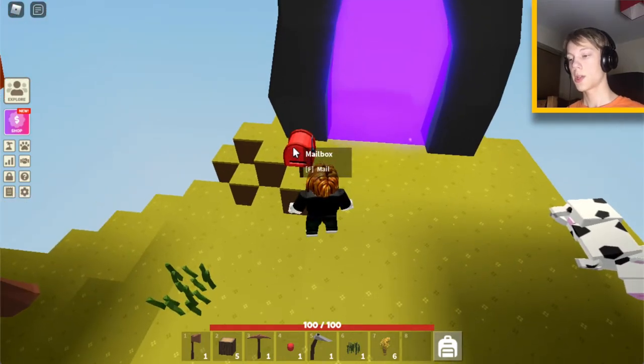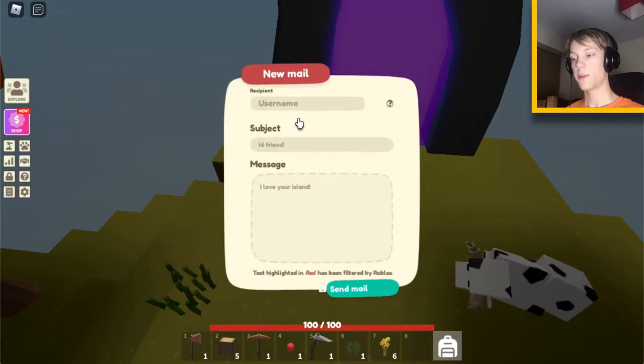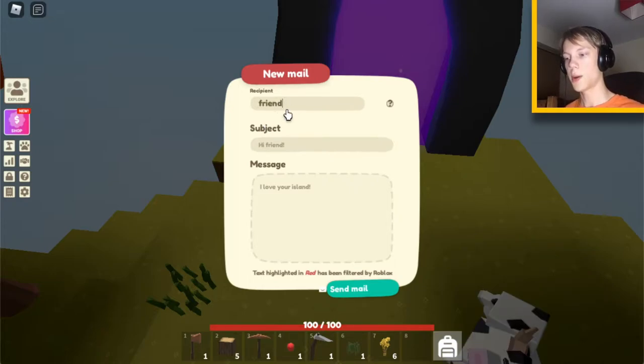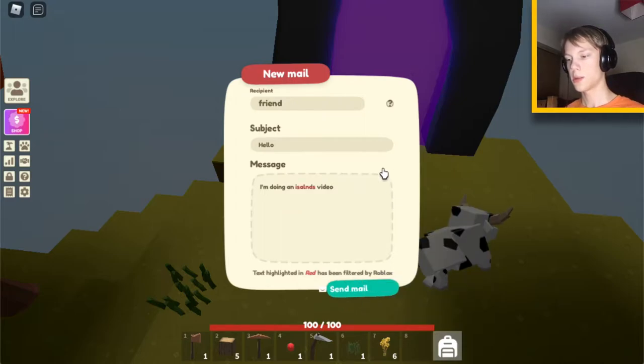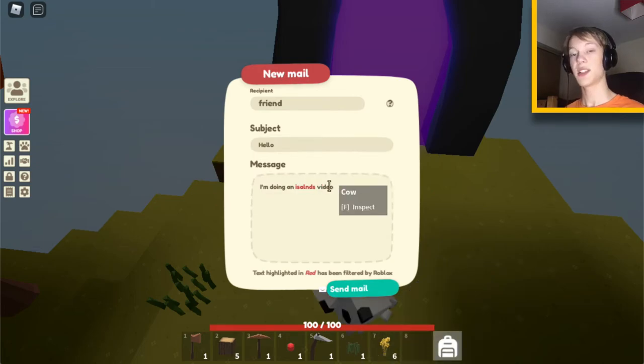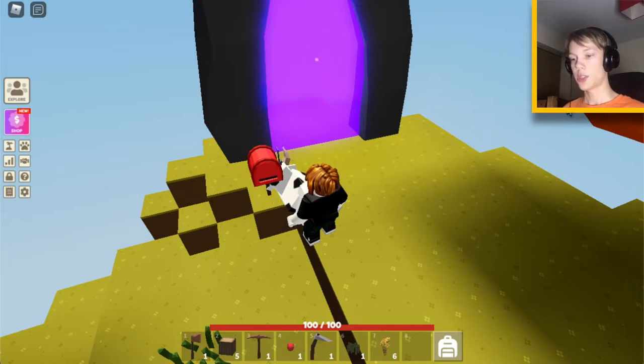Over here is your mailbox. This is where you will get update notes from the developers, and you can also send mail to friends by typing in their username. It would come up with a list of your friends. You can give it a subject and your message. If Roblox is filtering a word, it will come out as hashtags. To get out of any GUI, just click on the side or press E.